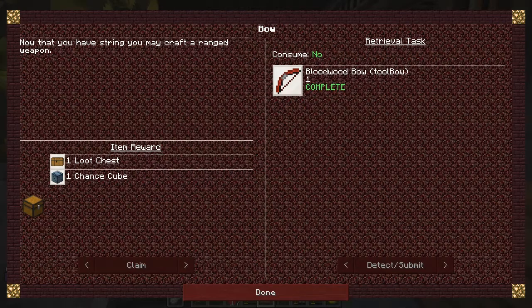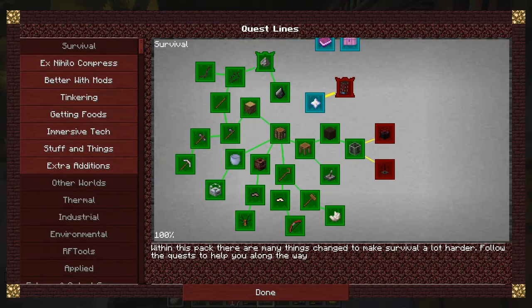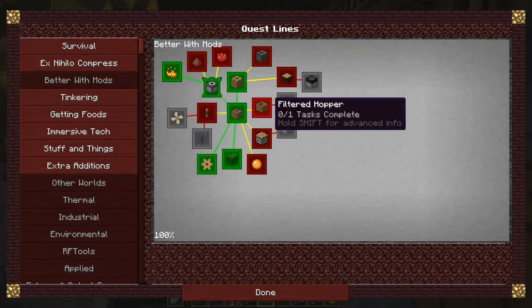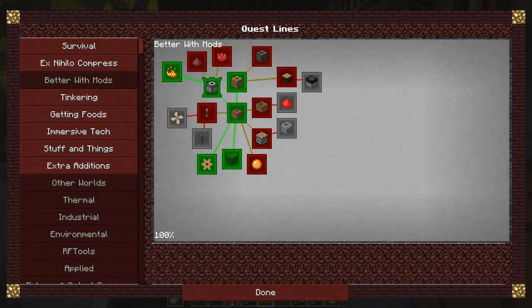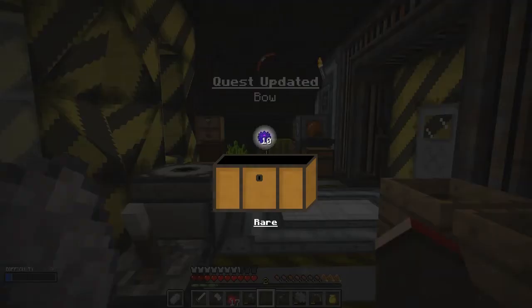Let's get both rewards and click that — done. Let's have a look at this as well. I think we need to do some more Better With Mods stuff now that I've completed this. We've basically got to do this: Windmill and Axle. So we can make the Axle first. First of all let's open this chest and see what we get.